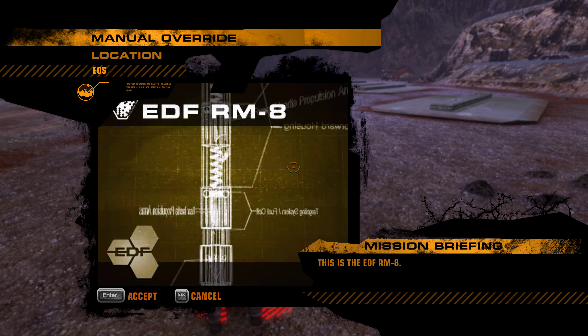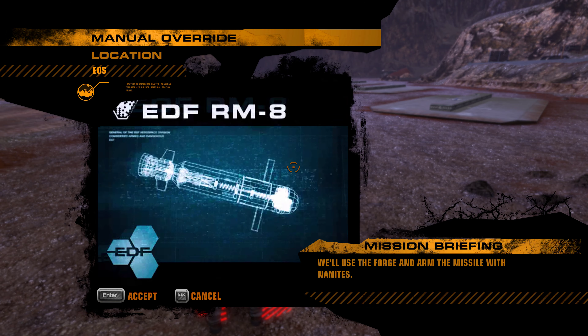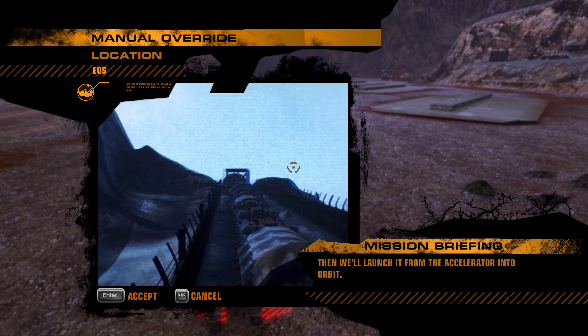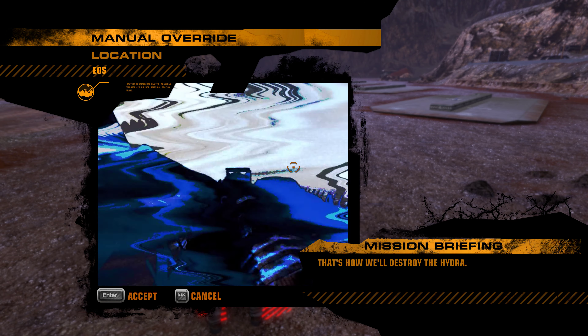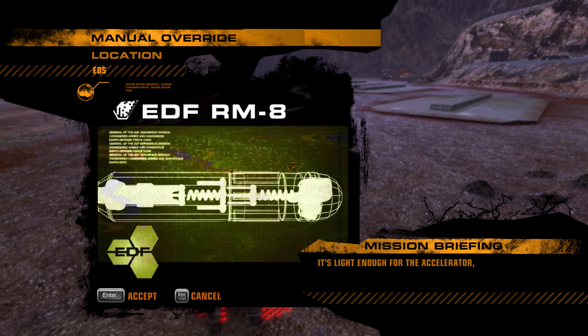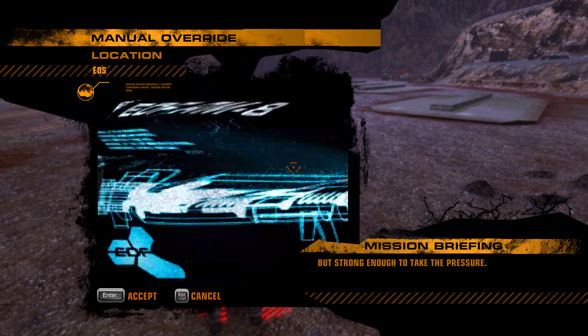This is the EDF RM8. We'll use the forge and arm the missile with nanite, then launch it from the accelerator into orbit. That's how we'll destroy the Hydra. With few modifications, the RM8 will be perfect — it's light enough for the accelerator, but strong enough to take the pressure.